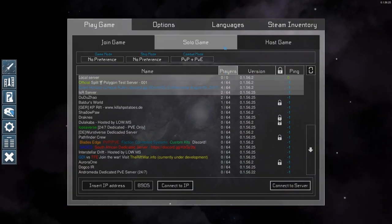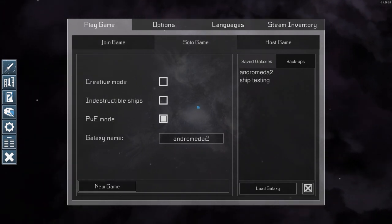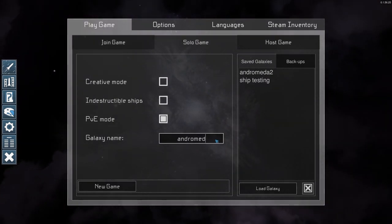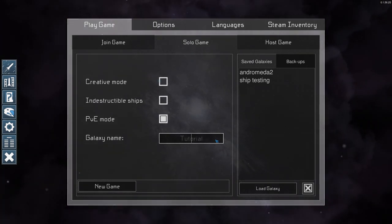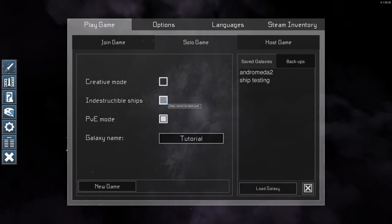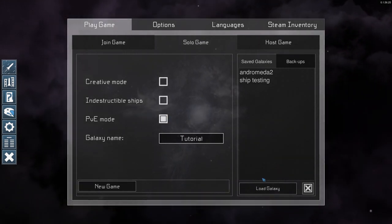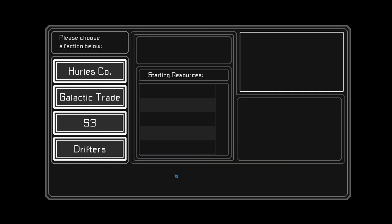We're going to click Play, then click Solo Game. I'm going to create a brand new game here — this is just to show you how to get started. We're going to leave Creative Mode off, leave Indestructible Ships as is, and just leave everything else the way it is, then click New Game. After a few seconds of loading, you're presented with this screen.